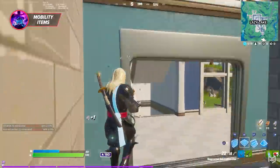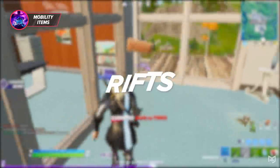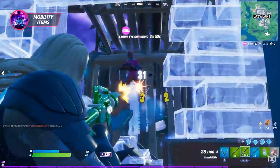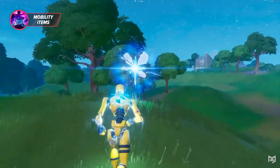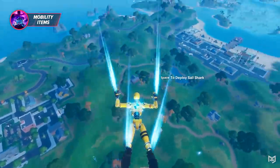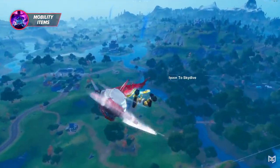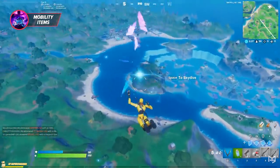The last new addition in Season 4 is Rifts. As of early September, there are currently two Rift locations on the map, but there is speculation across the community that this number will increase in the near future. When a player enters a Rift, they spawn towards the top of the map and have the ability to pull out their glider to rotate. This is a very viable rotational option in early zones to move across large distances.